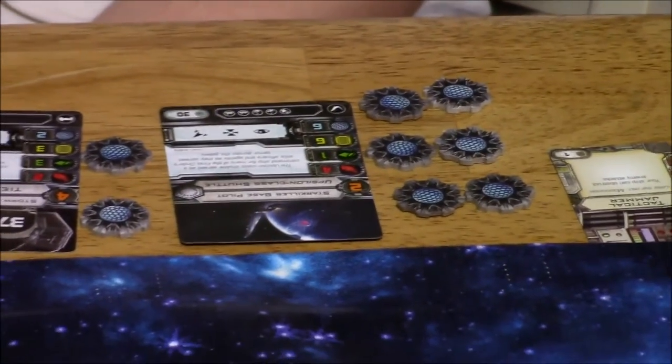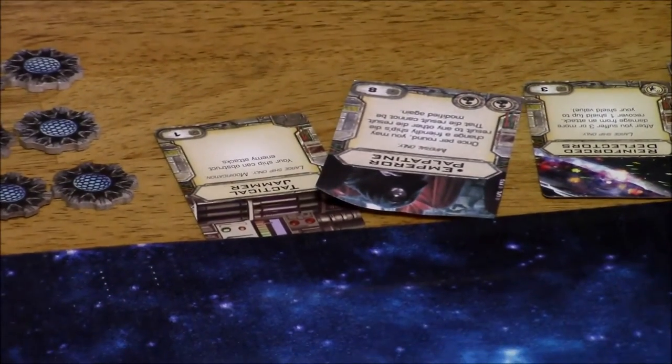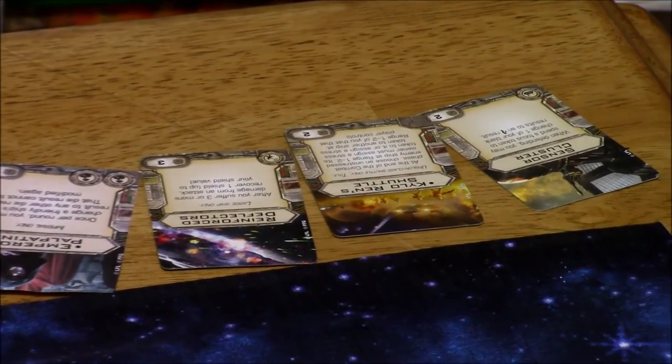And then a Starkiller Base Pilot Upsilon Class Shuttle with Tactical Jammer, Emperor Palpatine, Reinforced Deflectors, Kylo Ren Shuttle, and Sensor Cluster.